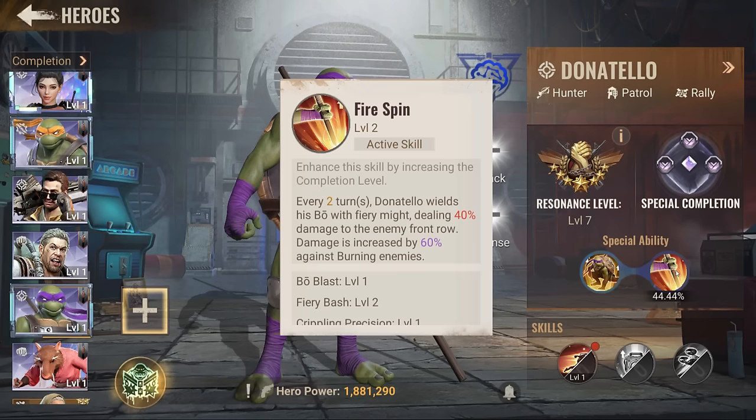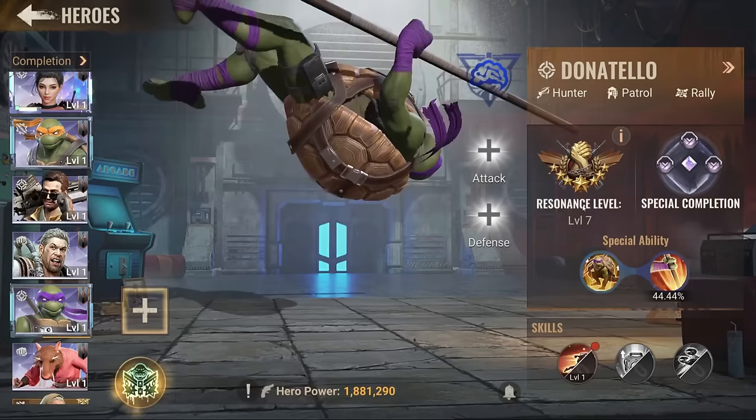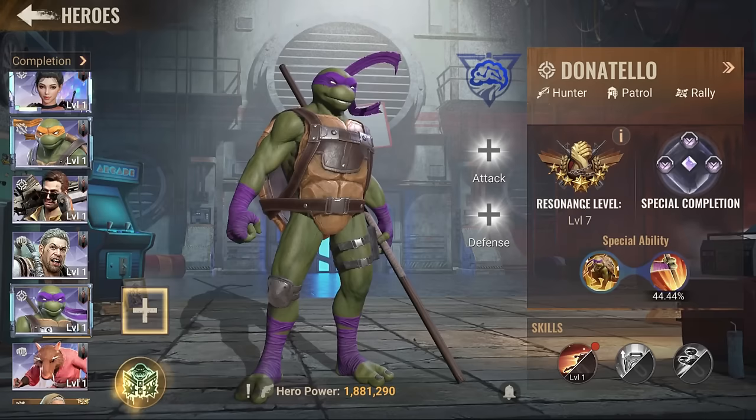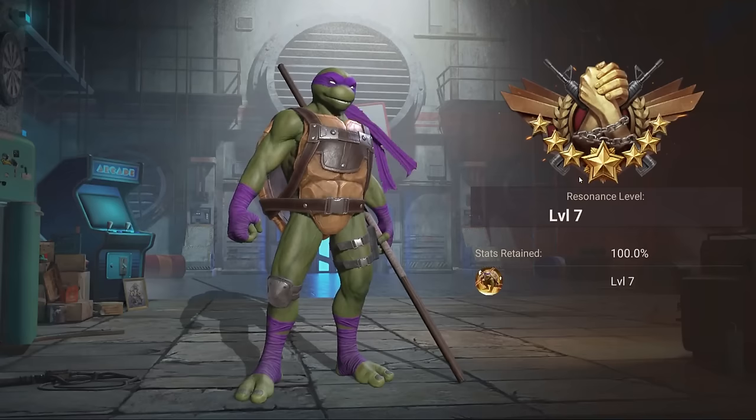If you have anything that removes burn, or you have Rising Valor, this skill is completely pointless — it's going to negate the whole purpose of this hero. Rising Valor is going to be a problem versus this hero, and the resilience skill that removes the burning effect is going to make this guy useless.